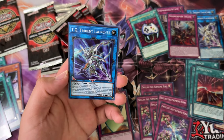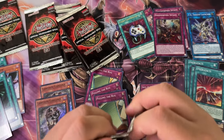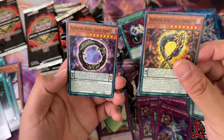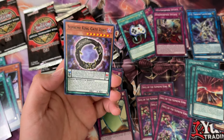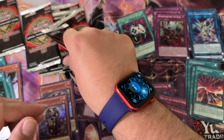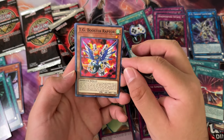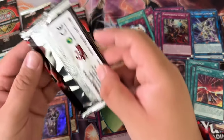TG Trident Launcher super rare — we're winding down, maybe seven packs left after this, so we might get another ultra. Supreme King Gate Infinity, then Supreme King Gate Zero. Dynamorphia Intact — which is kind of interesting because Jaden used Zero and Infinity trap cards, and now they're Supreme King Gate Zero and Infinity. Kind of a cool callback.